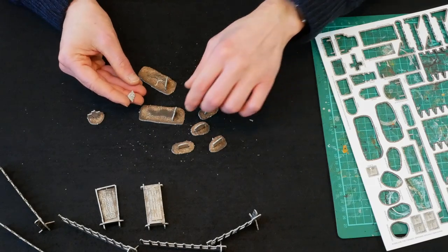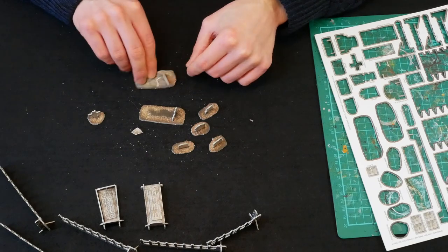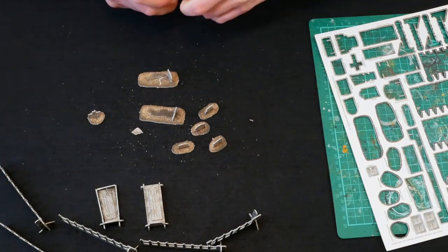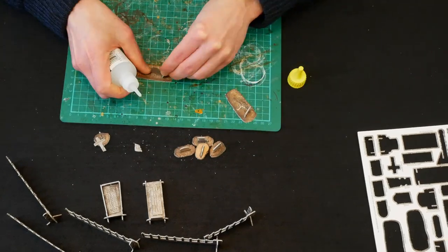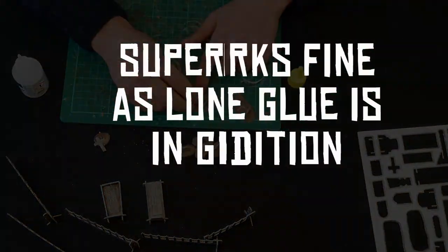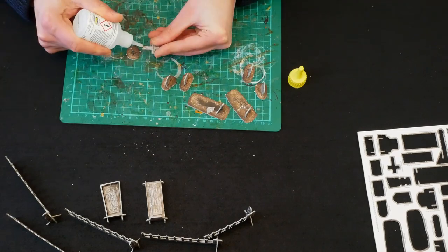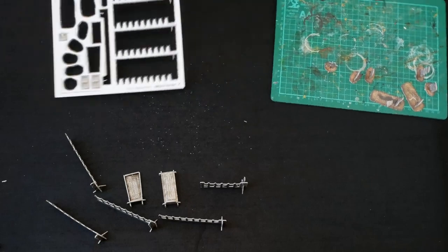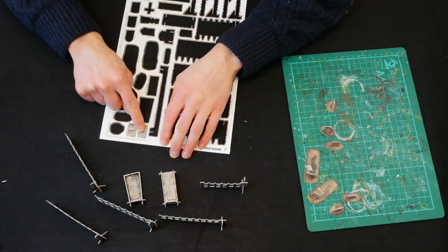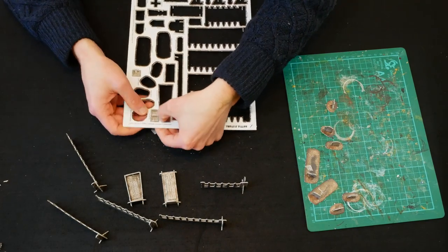Nice bit of broken headstone on there, so I'm going to glue that down. I'm just going to go through and dab a little bit of superglue on each of those because I'm not going to be taking these apart. While those are drying, I've just realised there are these extra plinths which have come on the top of the gate pieces, so I'm going to put those on.